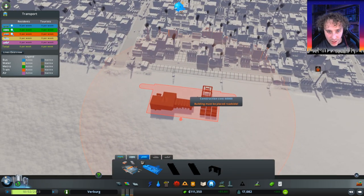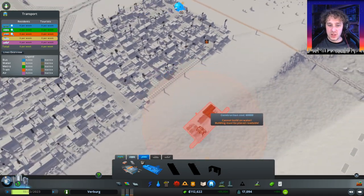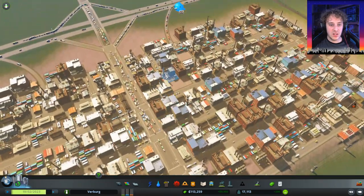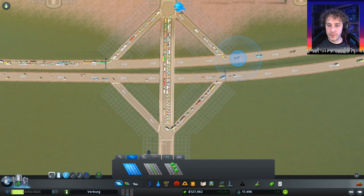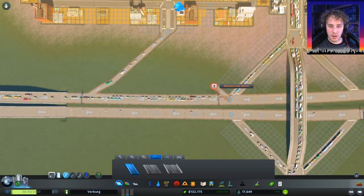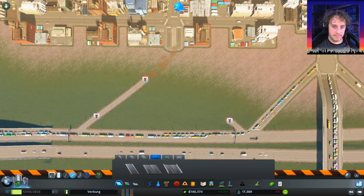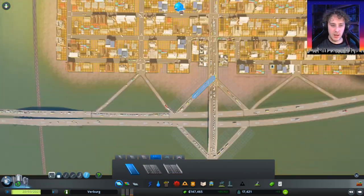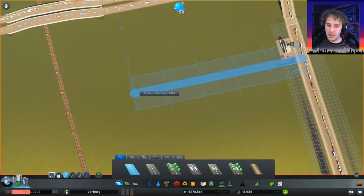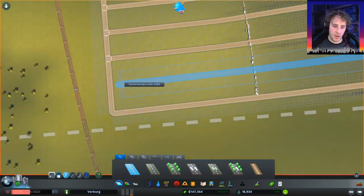This looks like where the train station will be — it attaches to a road. So what we'll do is, this six-lane road here doesn't need to be six-lane. Oh my goodness, this is terrible. Trains in a minute — we need to fix this. Time for some high-speed junction building, I think. We'll see you next time. Bye.